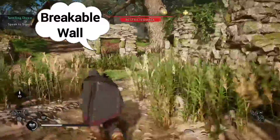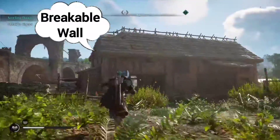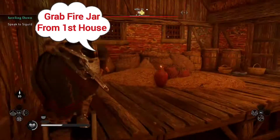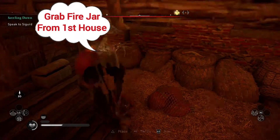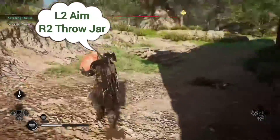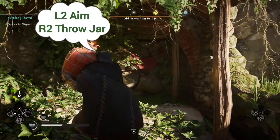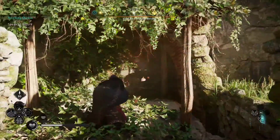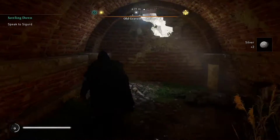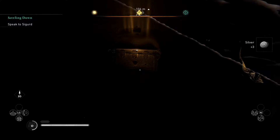For the fourth and final chest, I noticed there's a breakable wall, and I was having problems breaking it until I realized I need to go into the house that I started with, go up top, grab a jar, and then walk with it. We can just open the door with the triangle button, take that jar back, then hold down L2 and press R2 to fire. Try to stay out of the way of the fire, and then one can simply go in from there. There's a bunch of little stuff to loot — it's pretty dark in there, but that's how we get the final chest.